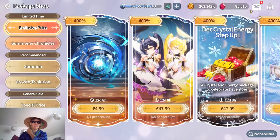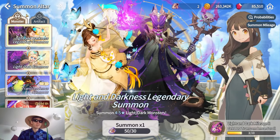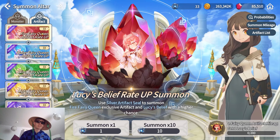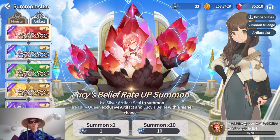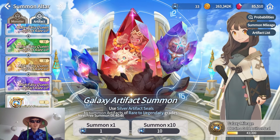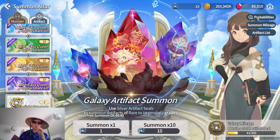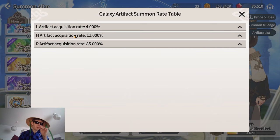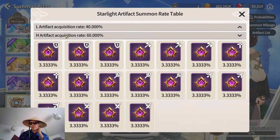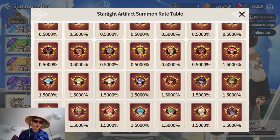Apart from the real-money shop, I haven't found any other way to acquire the premium summoning items — the shop has some packs with them. To use the regular ones, you go to the summon table, click on artifacts, and there's a new artifact summon section. There are two different summoning items: the galaxy summon uses blue pieces which you'll have quite a few of, and then there's the starlight summon which is a more premium item. For the regular summon the odds are: 85% blue artifact, 11% hero artifact, and 4% legendary.